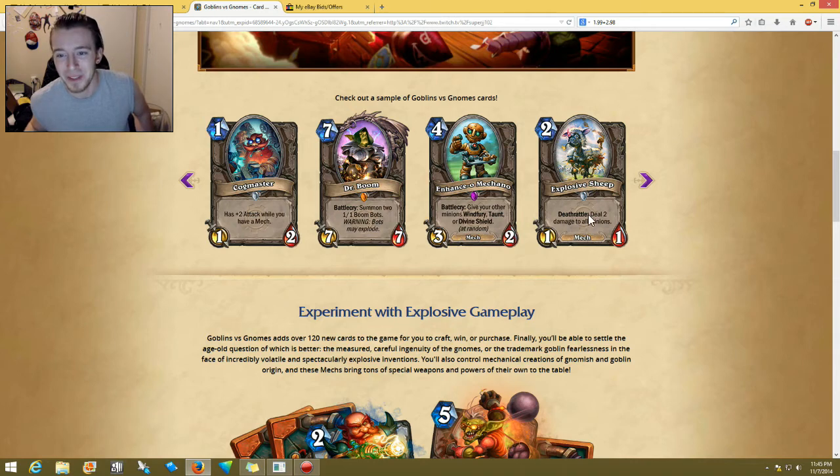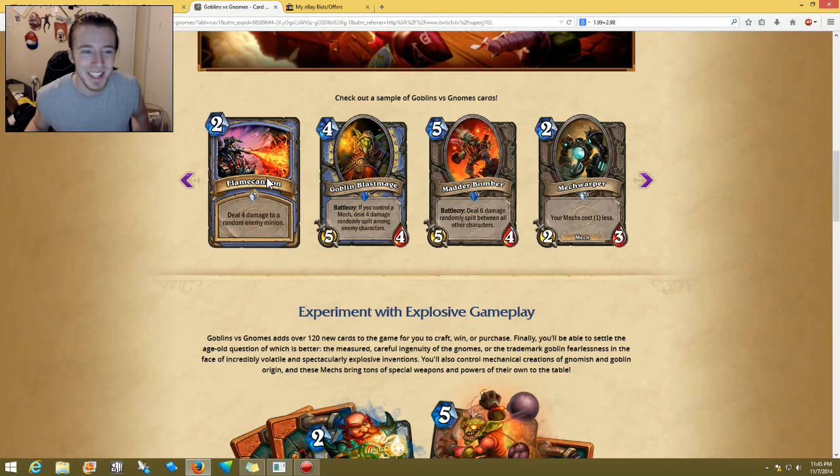Explosive Sheep — deals two damage to all minions on death. This is pretty good for aggro, I think you might see Explosive Sheep used — which is pretty funny. And then Flame Cannon — deal four damage to a random enemy minion for two mana. That four damage is nice, but it is random. If you keep their board low enough, you could end up with only a one-in-one chance of hitting one minion and it would do four damage for two mana. It seems all right.